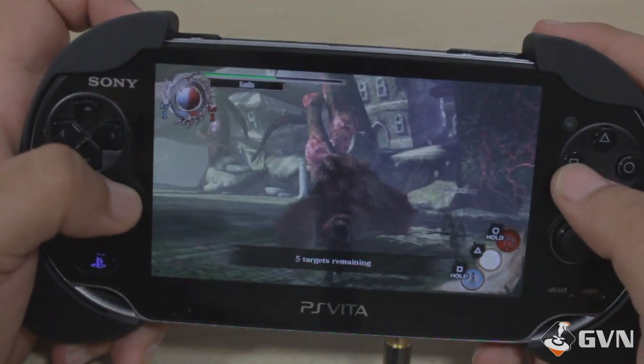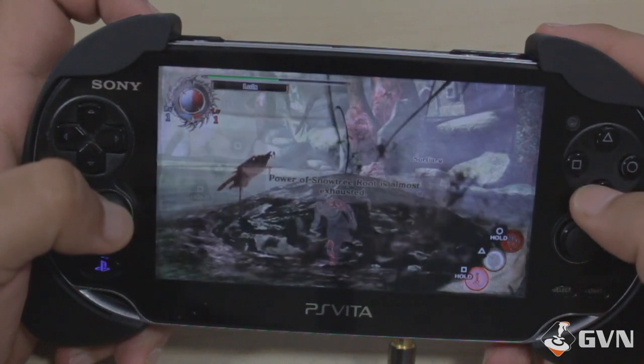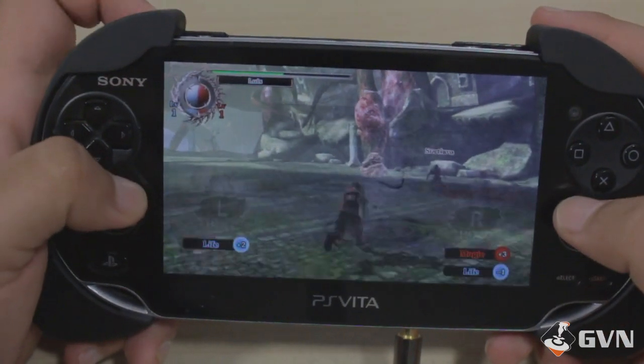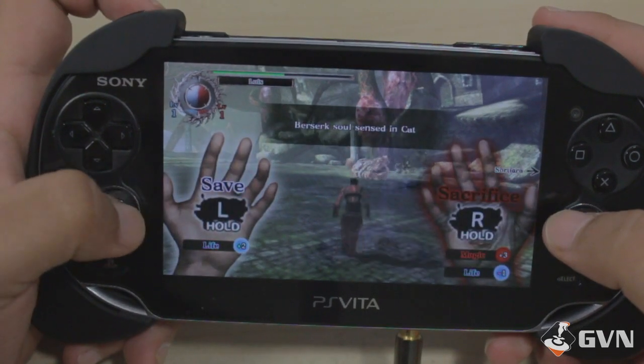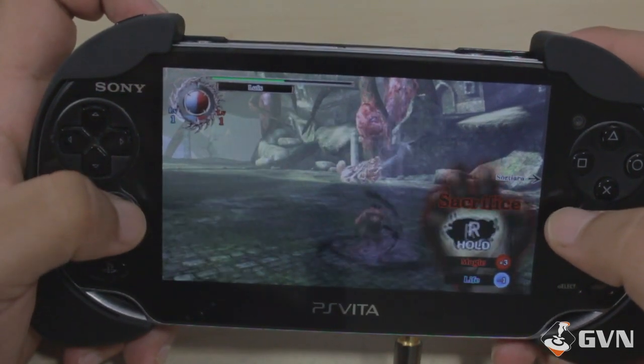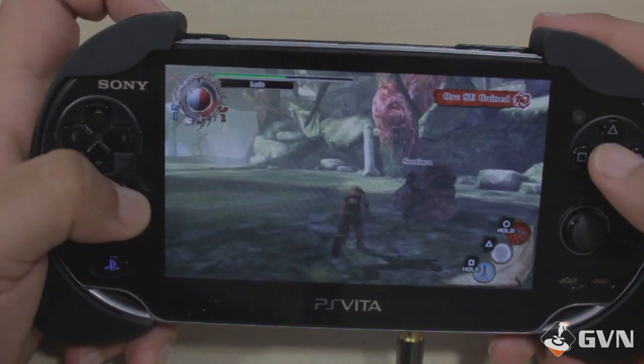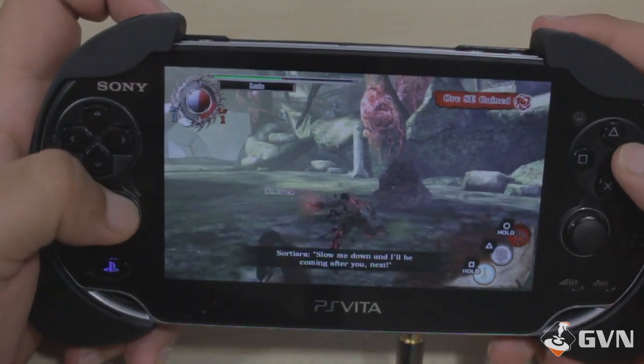Especially since I just bought the trigger grip, as you can see in this video, it just feels a lot better. Throughout the demo you'll be asked to use the touchscreen, but it's not used in a gimmicky way. At some points when you kill an enemy, you're able to either sacrifice them or save them, and depending on what you do you might get more life or more power.